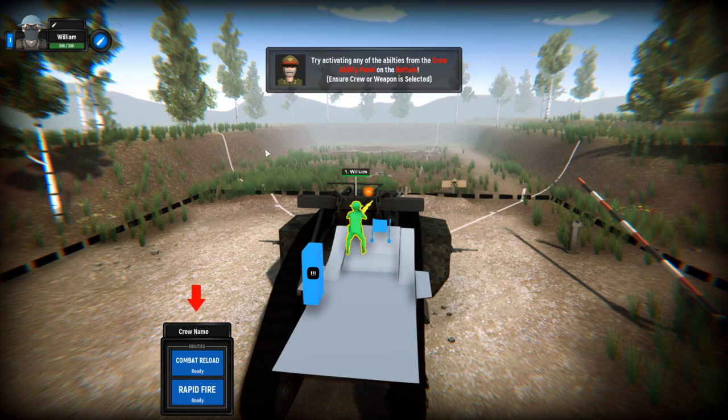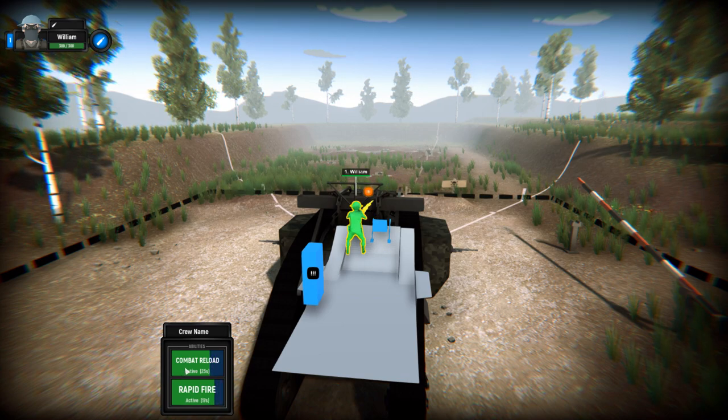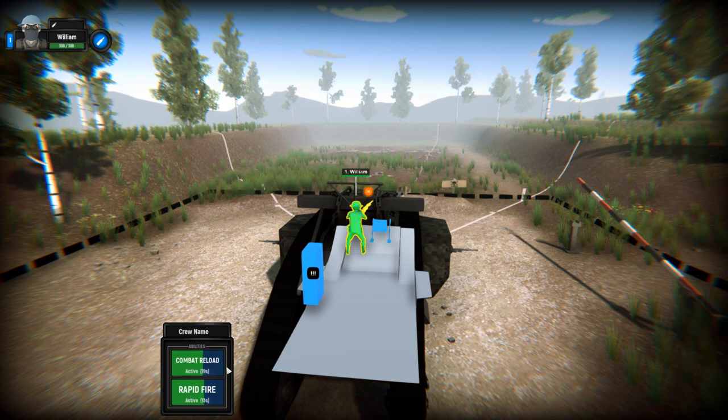Try to activate any of the abilities — combat reload. Rapid fire. Combat reload means I'm just going to be able to reload faster. Rapid fire means I'm going to be able to shoot a little bit quicker.